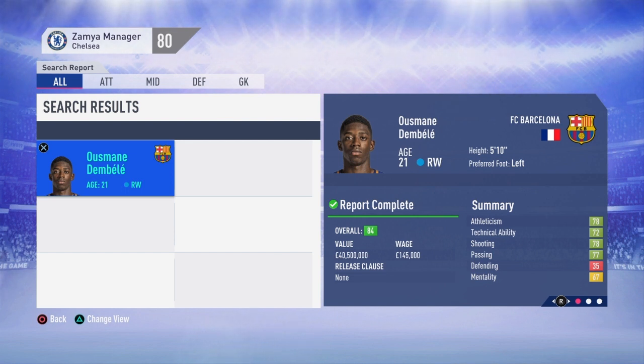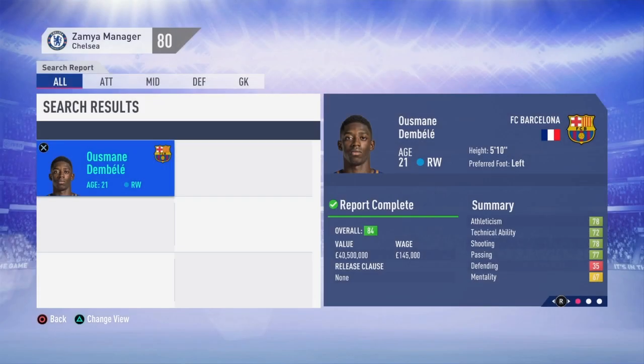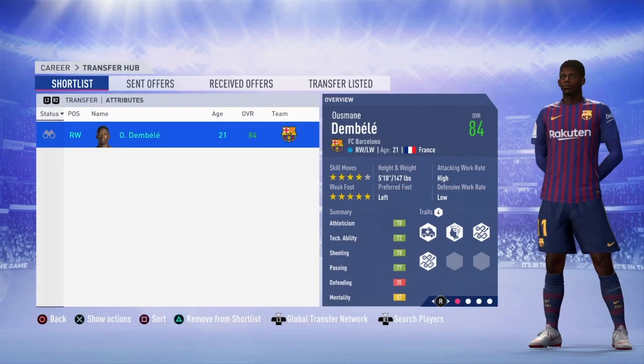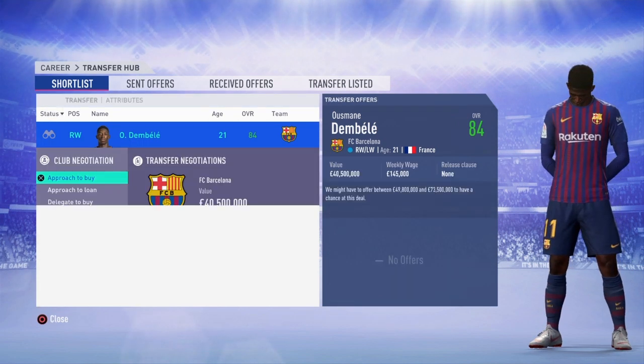Extremely good potential - can make up to 91 or 92 if he's played a lot and looked after well. He's 21 years old which is absolutely amazing. So I'll put him in the transfer hub and see if we can get him. I'm gonna go for Ousmane Dembele right here - let's get into this.